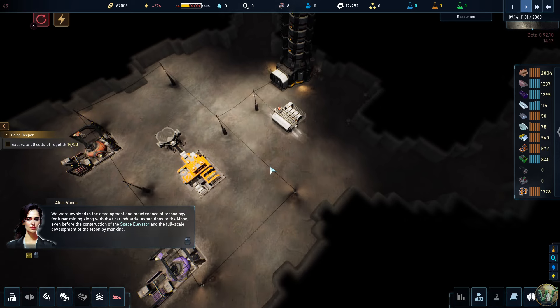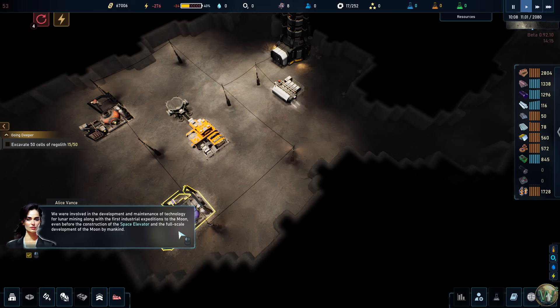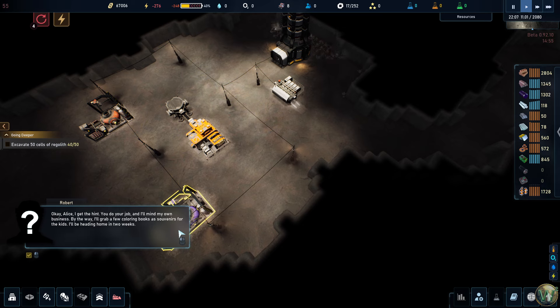Alice explains their company's background to Robert: over ten years of repair and maintenance for robotics and mining equipment, including involvement in the first industrial lunar expeditions even before the space elevator. Their multifunctional drone technology can be re-equipped for a variety of tasks. She offers to send coloring books so he can make his downtime more enjoyable — a snarky jab that gets a laugh from the narrator.